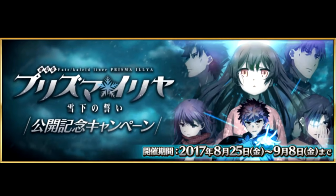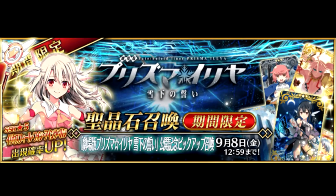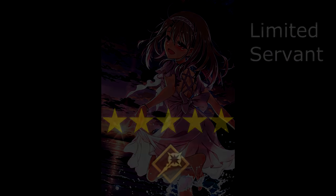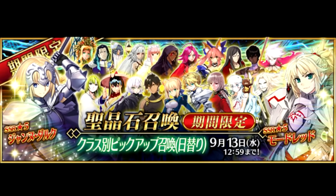Late in August, the Japanese version also had a summoning banner to commemorate the Fate Kaleid Liner Prisma Ilya movie, which naturally put the titular 5-star Caster, Illyasviel von Einzbern, on rate-up. At the tail end of August, another class-based summoning campaign peaks in yet again — the same details apply as the earlier class campaign discussed earlier in the video.